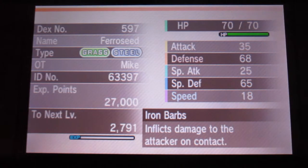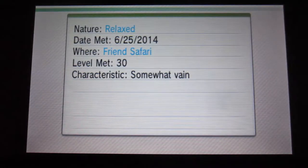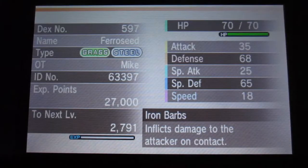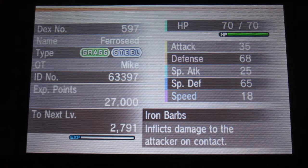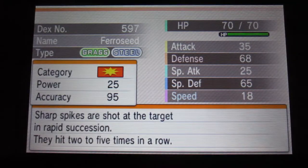Can't have everything you want. It has Iron Barbs, it was holding a Sticky Barb, and it has a Relaxed nature, so it has high defense — oh, that's good — and it has low speed, but then it has a perfect speed stat. So for like a tank this is actually a pretty good nature. That is super, super exciting.